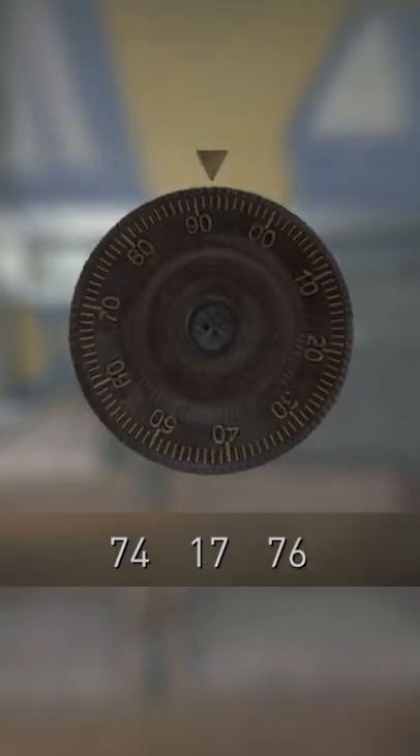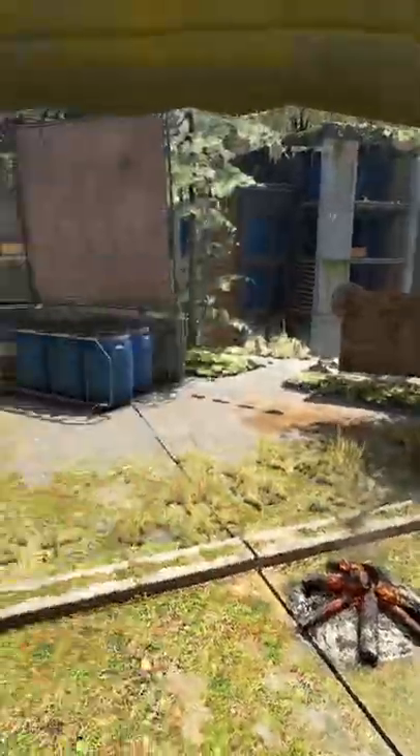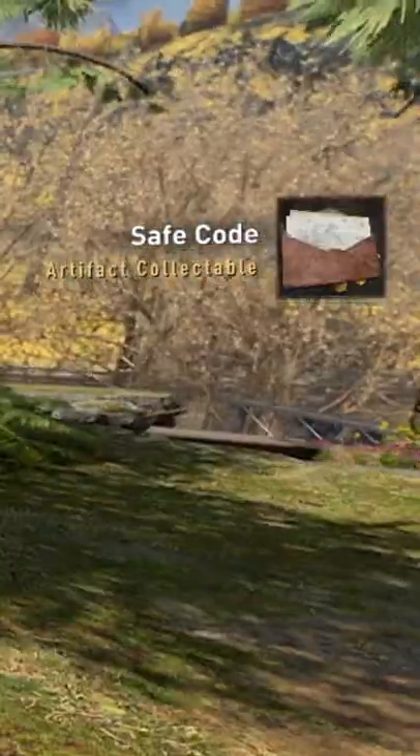Hey guys, Adam Hart here. To unlock saves the easier way, especially if you're on PC and don't have vibration, activate your survivor sense and a gold dot will be nearby. That gold dot is an artifact, which is a piece of paper that will have a clue for what the safe code is.